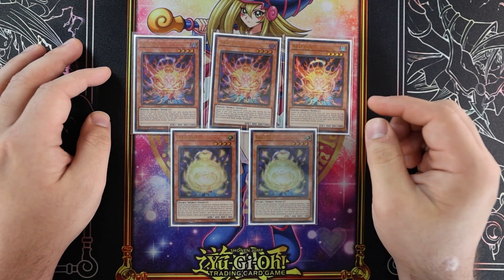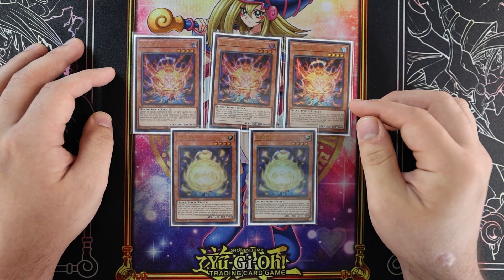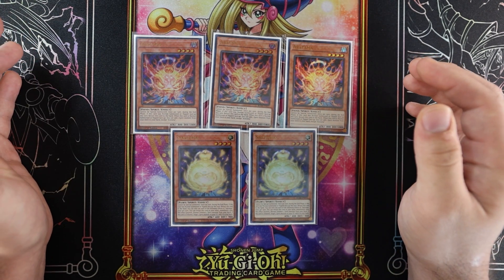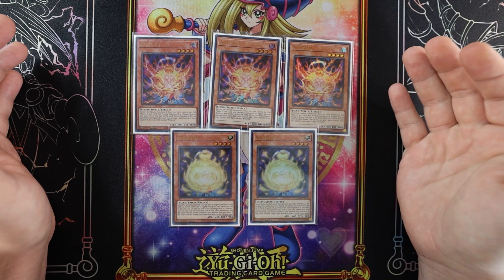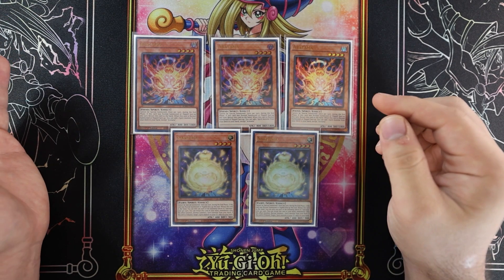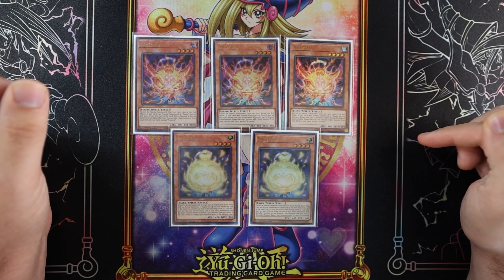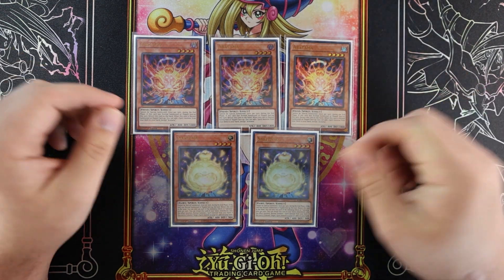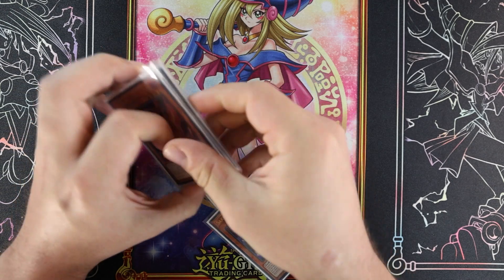Basically one gets you an add and the other summons — it gets you out another XYZ, usually Castpatell to go into Martha if you didn't hard draw Martha. You can still bring out Martha because Martha can summon itself if you control either no monsters or only XYZ monsters. That's why they synergize. You don't need three Sakatama — you just want the searcher.